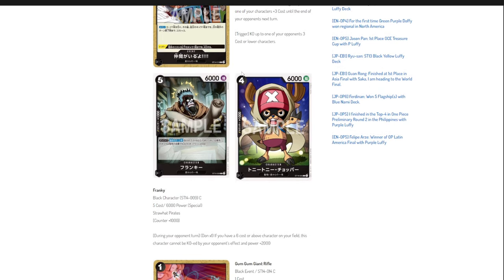Next is a vanilla Chopper — a generic four-cost 6,000 power with a wonky counter. He most likely won't be included because you need to boost him up to eight cost, which may be asking a bit much. I'm not sure how much boosting power this deck will have, so my first guess is that this card won't be included, though it has a really cool artwork.